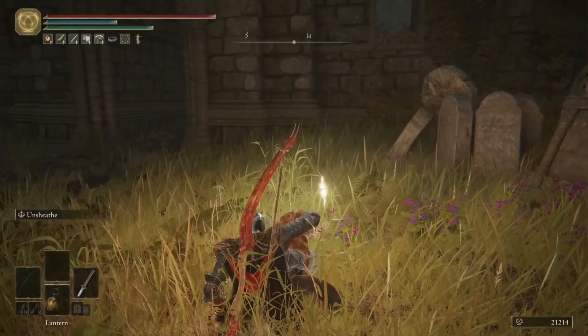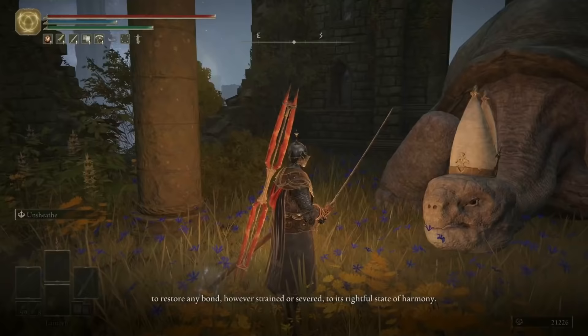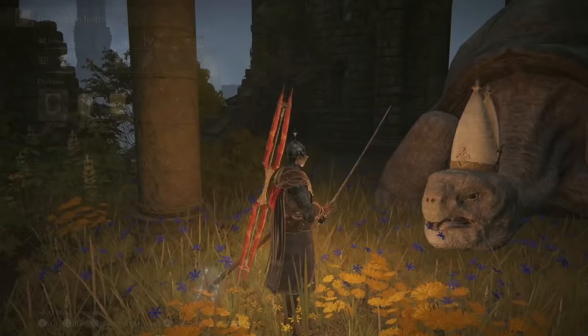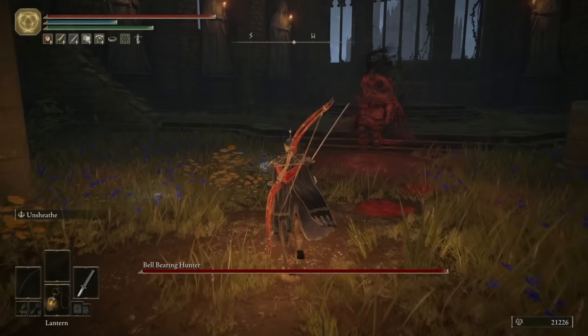Now we're going to spawn another Bell-Bearing Hunter boss. Just like with the last one, you have to rest at a Site of Grace, progress to nighttime, rest again, and then he should spawn. I had a bit of trouble getting this to work — I found out you have to make sure you've exhausted all of the Turtle Pope's dialogue before he'll spawn. Go back to the Turtle Pope, speak to him about everything, rest at the Site of Grace again, and the Bell-Bearing Hunter should spawn.